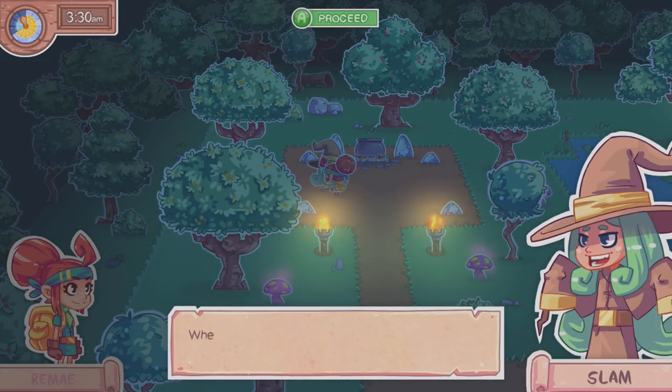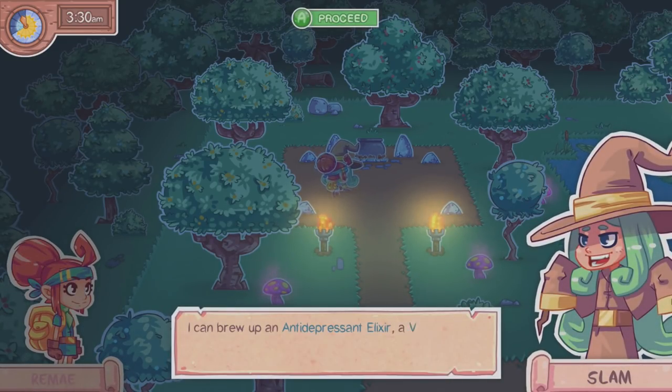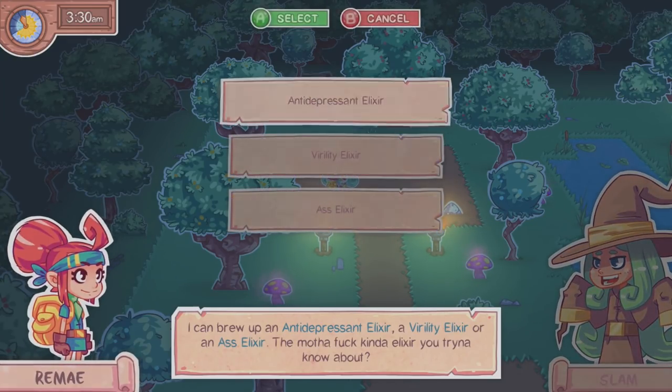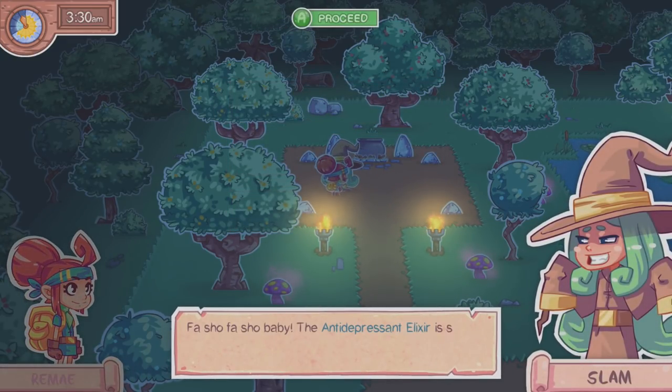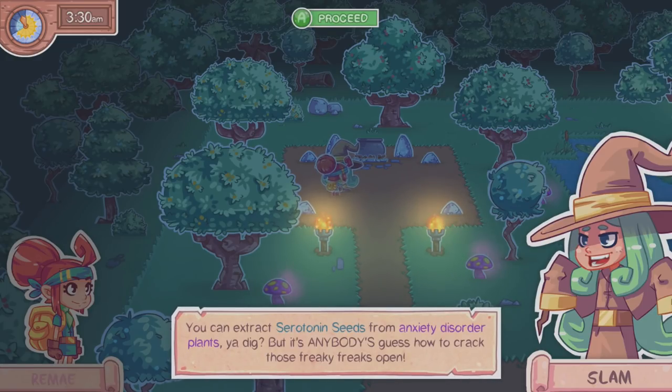We'll see what she needs for the other ones. Maybe if I get the flowers right for each statue those flowers will grow. The antidepressant elixir — 'that's sure to turn that frown upside down — all Slam needs is three serotonin seeds.' You can extract serotonin seeds from anxiety disorder plants, but it's anybody's guess how to crack those freaky freaks open.